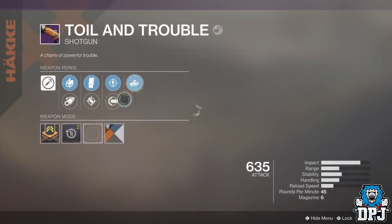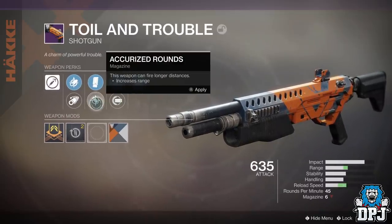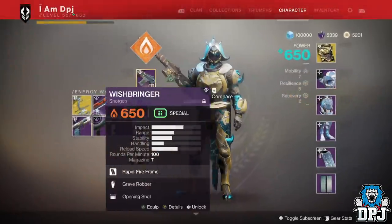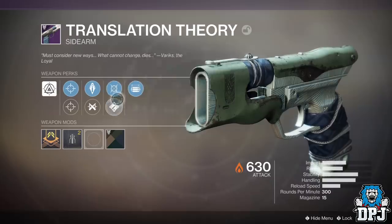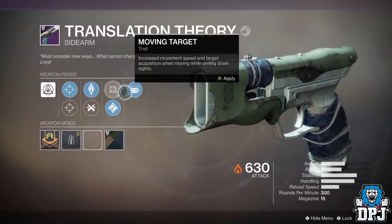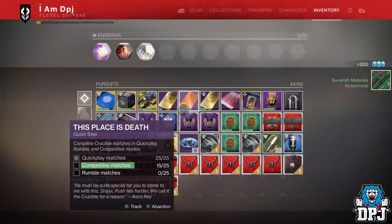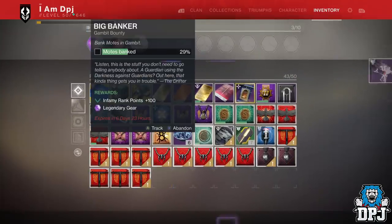I've been doing as many of these as I can since seeing that Bygones. Each augmented weapon frame bounty costs four Modulus Reports, and I believe you can only do five per week per character. So if you were to do these on every character, it would be 60 Modulus Reports needed — which is a grind in itself. But if you have been farming the forges, you should have more than enough. Daily bounties reward one Modulus Report each, and forges reward around two per completion.